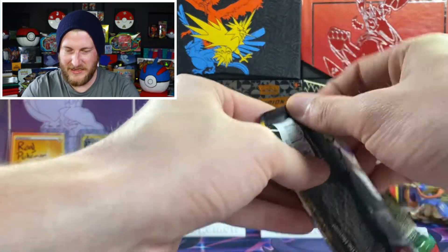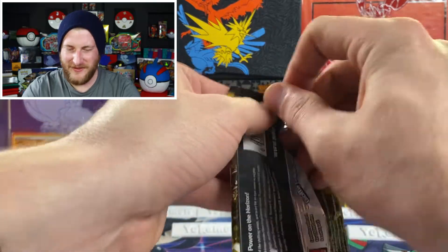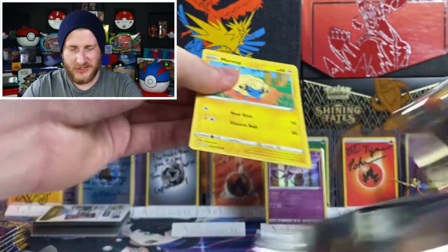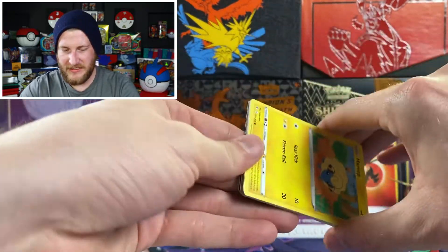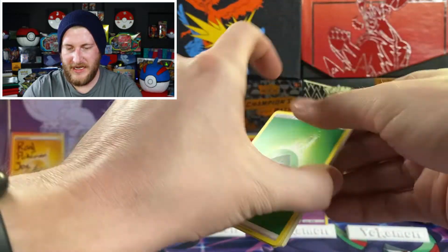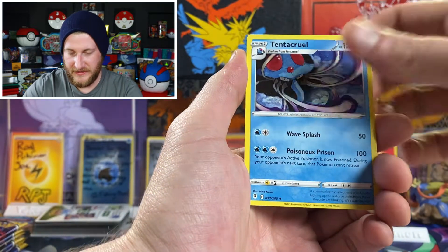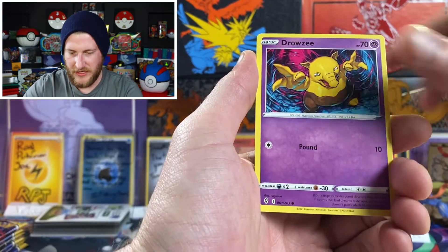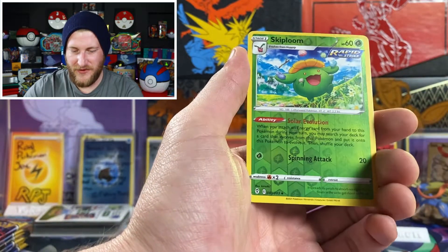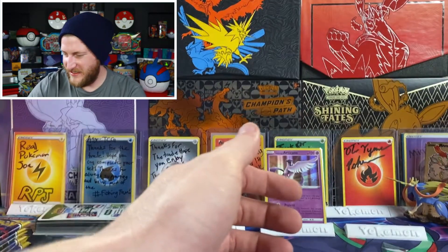This second pack feels kind of loose as well. Let me know in the comments below if your packs have been extra loose recently, because these definitely feel like that. We got a grass energy, Zinnia's Resolve, Tentacruel, Marill, Drowzee, Scraggy, Hitmonchan, Skiplooom reverse, and an Ampharos non-holo. Nothing crazy there for us in the second pack.